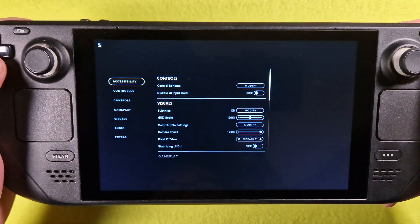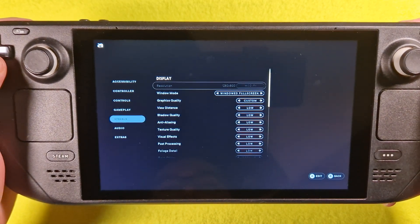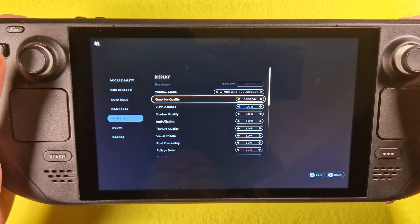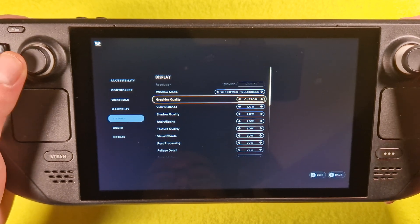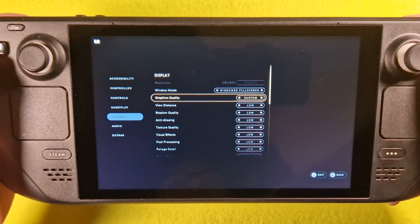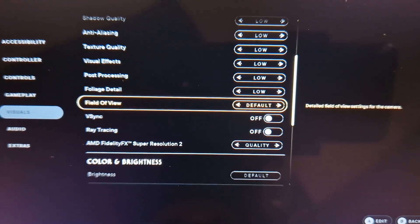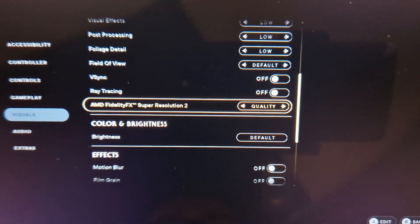So we go to options and visuals. The graphic settings — it's preset low, it's all low. And FSR2 is set to quality.